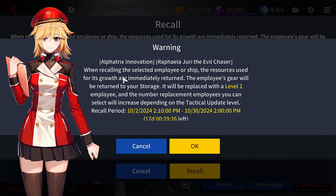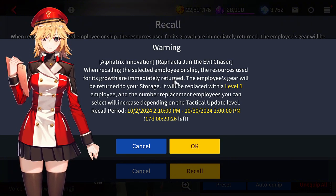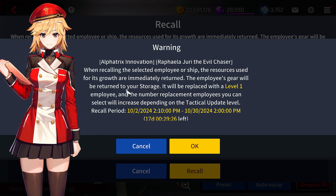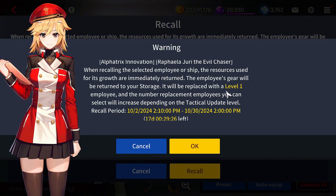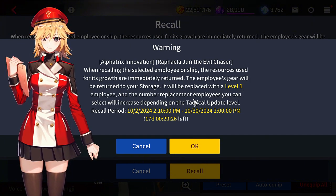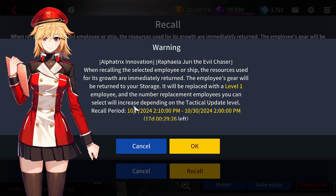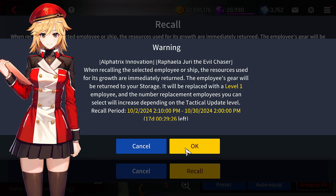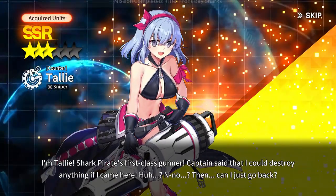You'll get this warning sign here — it says resources are going to get returned and employees' gear will be returned to your storage. Everything will be reset to level one, and the number of replacement employees you can select will increase depending on the tactical update level. So you just say okay, and there you go — you get your units.